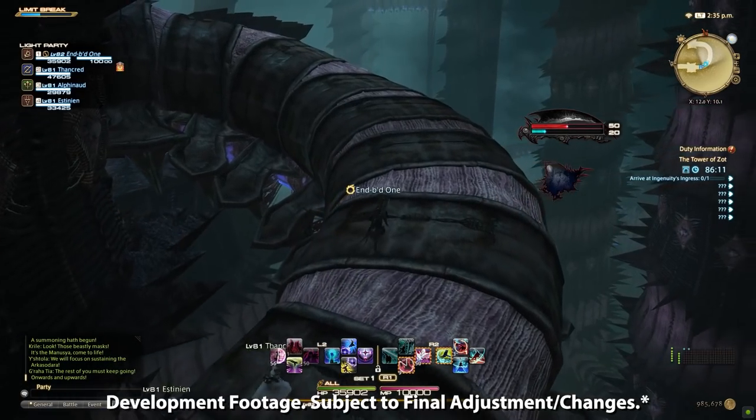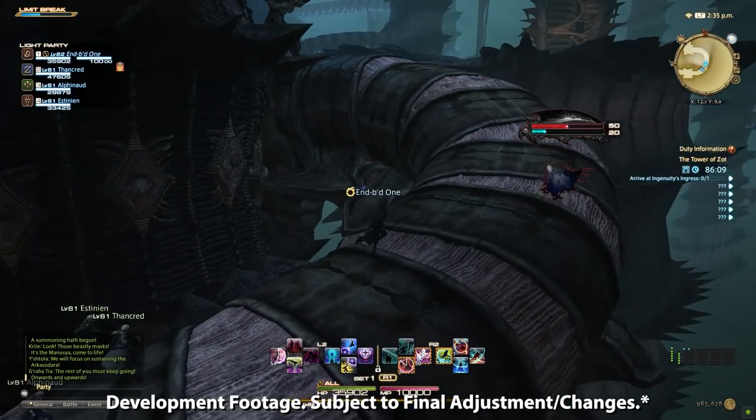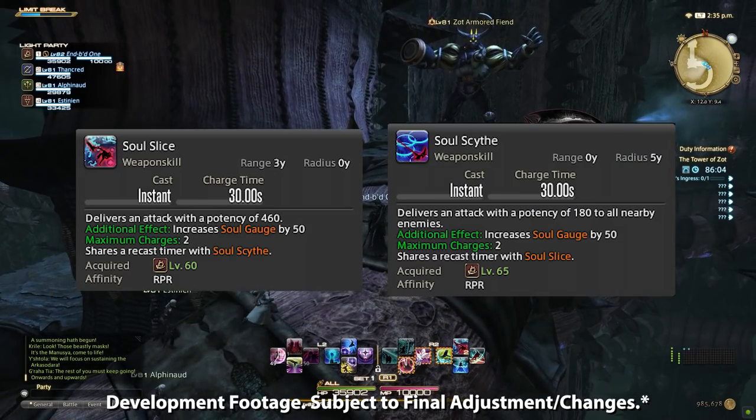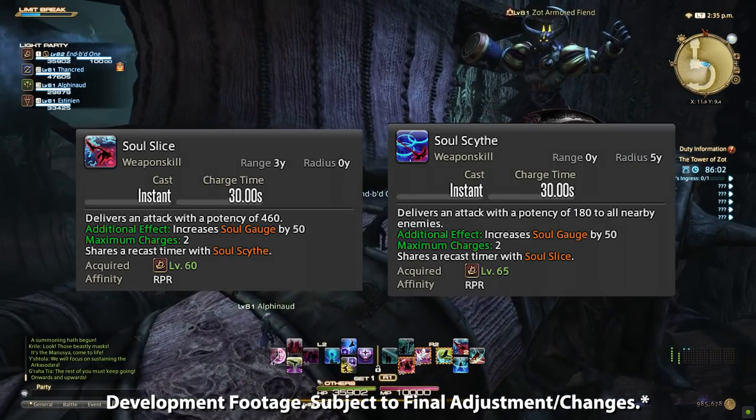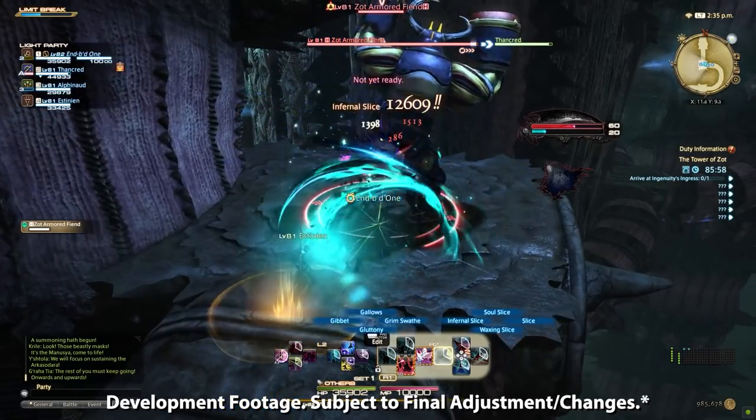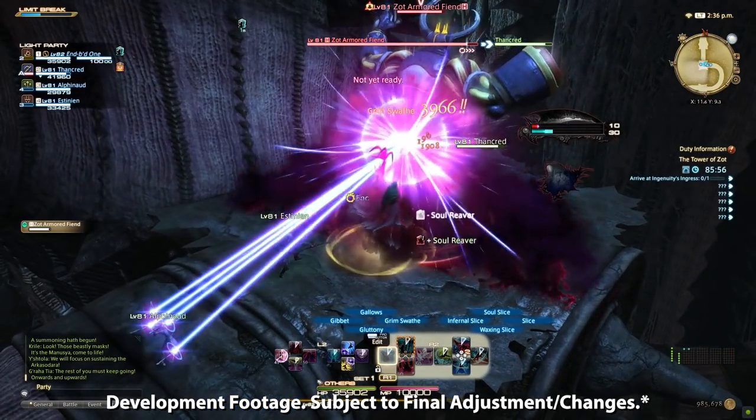These weapon skills will be used to gain soul gauge, which opens up new combo paths. There are also two standalone weapon skills, Soul Slice and Soul Scythe, which each have two charges and immediately give 50 soul gauge when executed. These two weapon skills share a cooldown timer with each other and will recover a charge every 30 seconds.